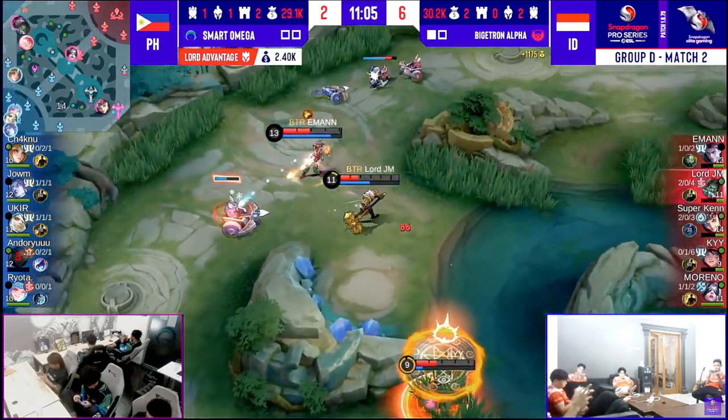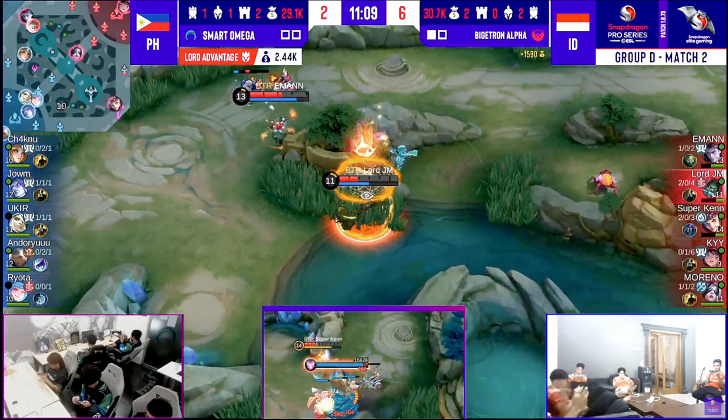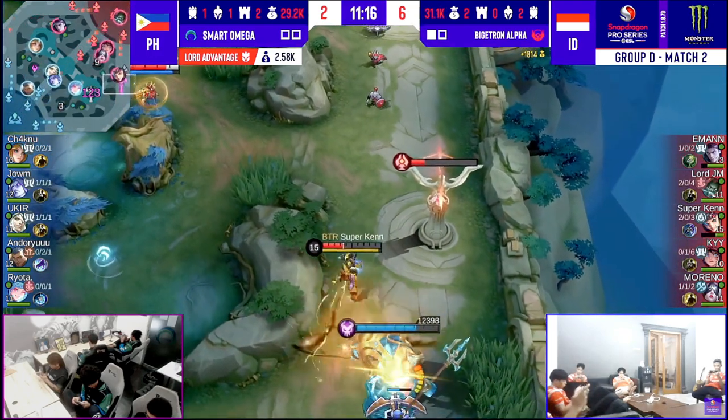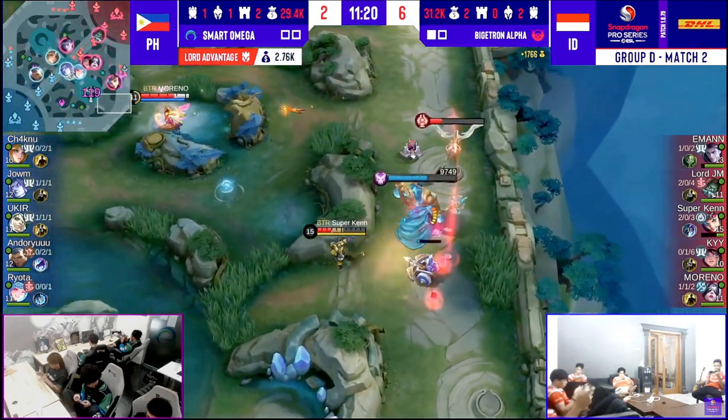The Lord had already spawned in — Bigotron Alpha now need to do some homework and clean up these waves. The house chores aren't going to get done by themselves. They have nullified the Lord advantage for Smart Omega, that is for sure. Superkane should be able to hold this Lord all on his own.